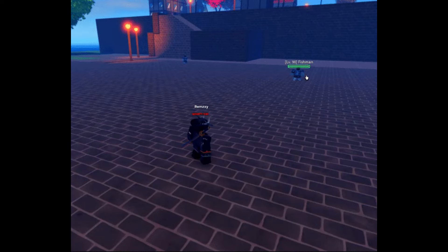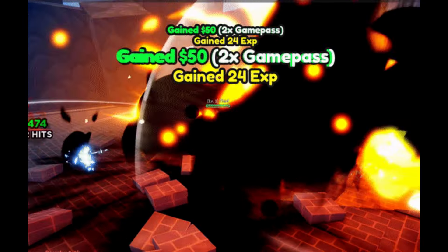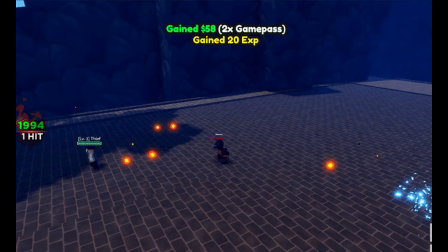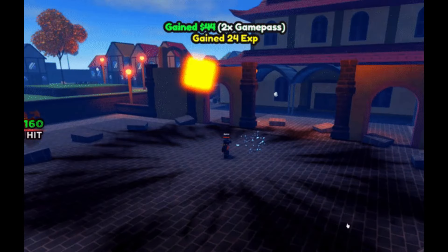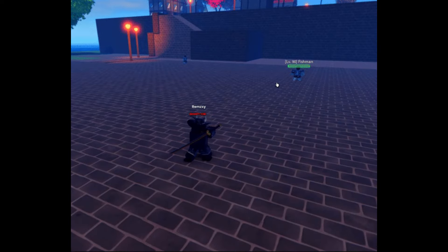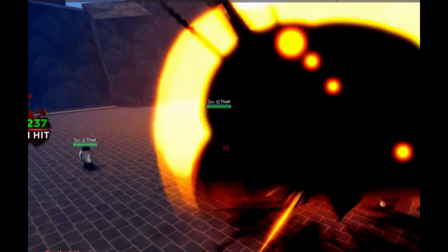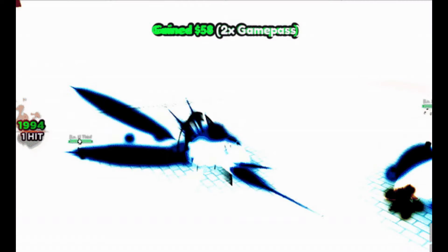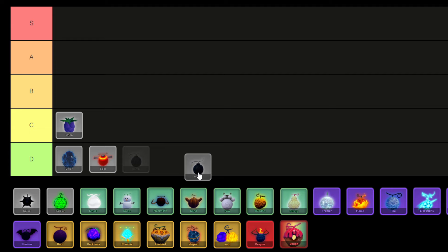Bomb Fruit in Haze Piece is a common natural fruit with an 8.25% chance of acquisition through rolling or purchasable for 9,900 money or 295 Robux from the fruit dealer NPC. It unlocks new abilities at fruit levels 30, 60, 90, and 120, granting players the power to fire and explode enemies with area-of-effect damage, making it particularly useful for low-level players. However, its poor mobility and demand for higher device configurations make it less favorable for some. As a result, I'm placing Bomb in the C tier.